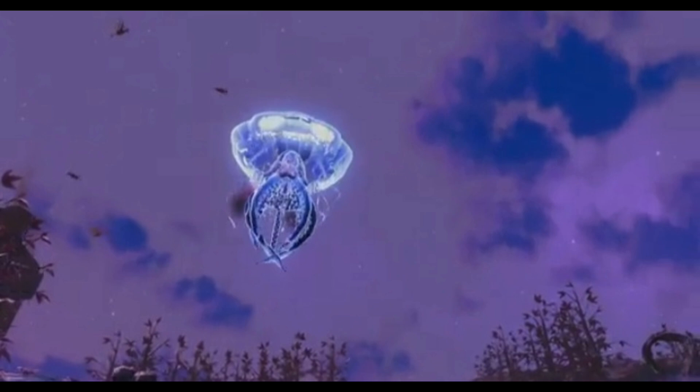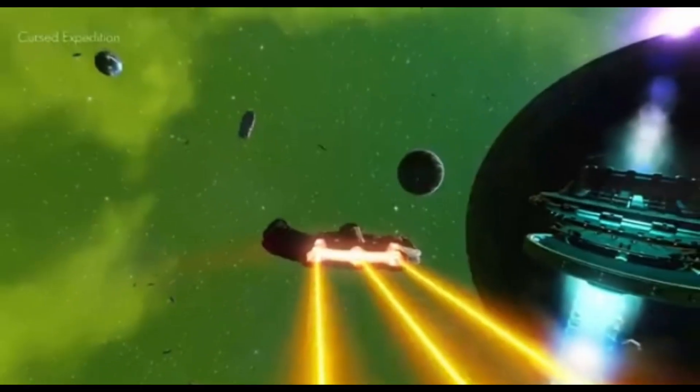The first photo is jellyfish — big jellyfish creatures. I think these are bosses because you're fighting them. Not sure what these have to do with the actual storyline and lore, but they're actually floating jellyfish. They remind me of the jellyfish you see in space as an anomaly. That looks quite interesting — I wonder if you get anything out of them.